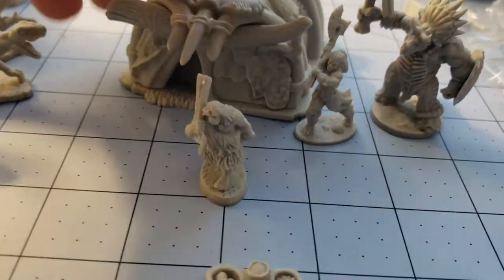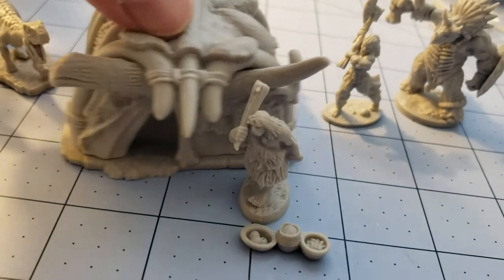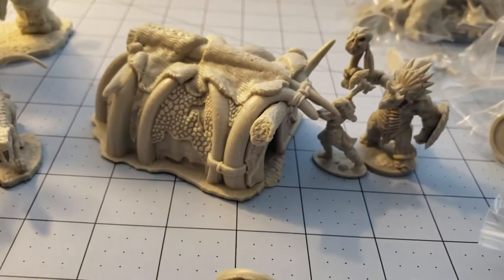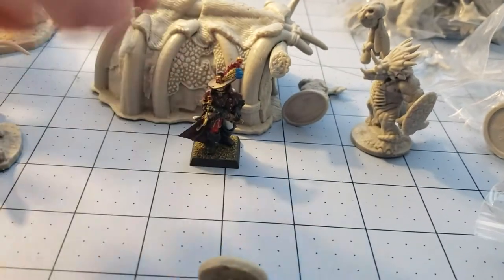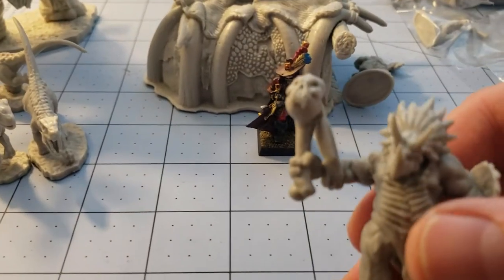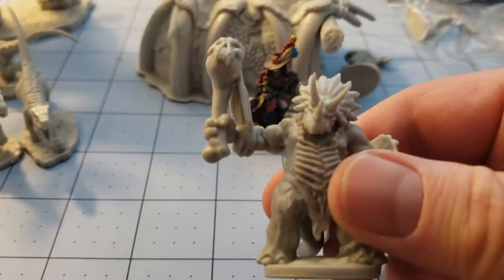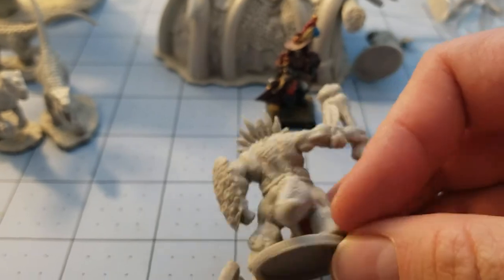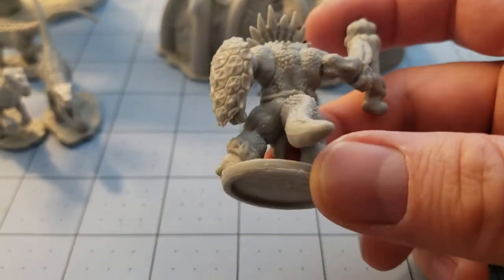Let's start ripping open some of these. What I was hoping was going to be the big centerpiece of the set was our hut, but it's not that big. Look — here's our human compared to it, it's more of a tent than anything. And here is our triceratops — cheap dude, I really like this dude, he's nice.